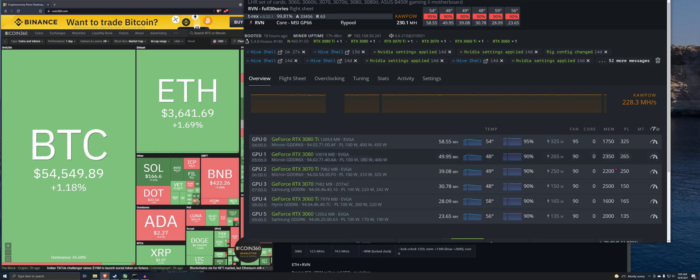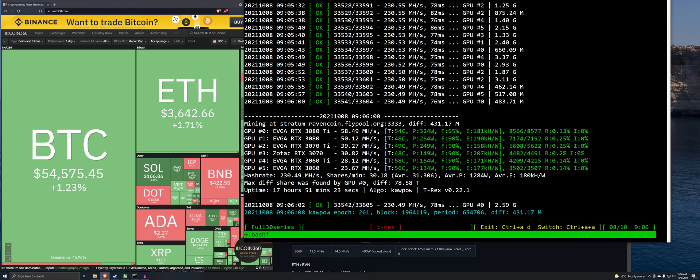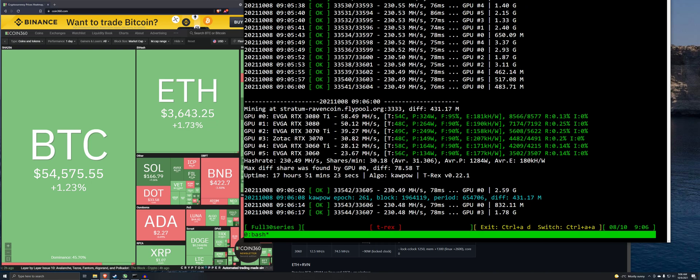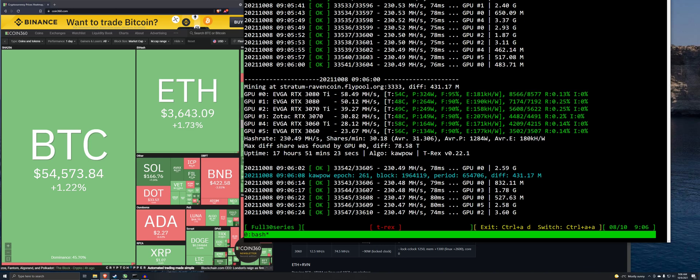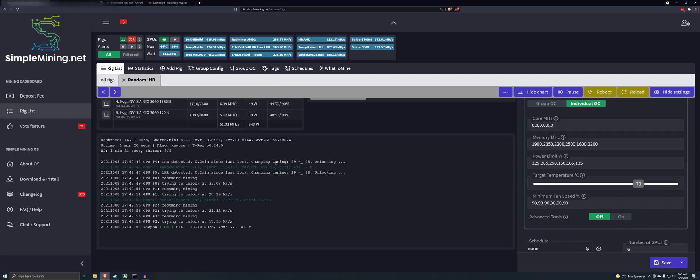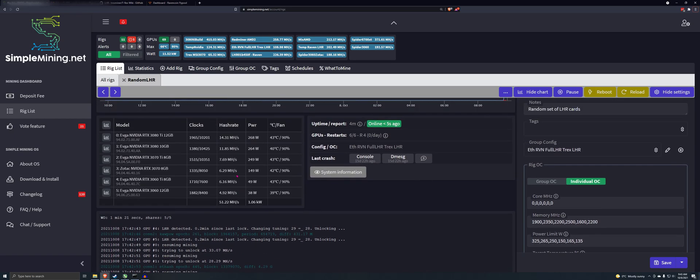I'm going to be trying all these again on Raven and ETH just the way it is, and then drop these all down to maybe 500 or zero to see if it works. Because last time I tried this just on the 3080 Ti, it didn't work. I wasn't able to get this rig working on Hive OS, so I moved it over to SMOS and I'm running the LHR unlock with T-Rex 24.